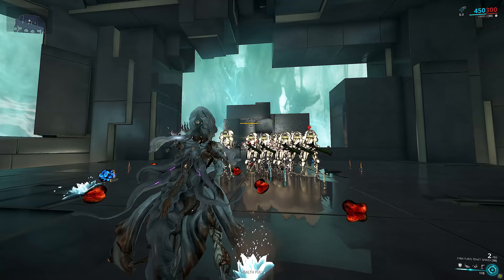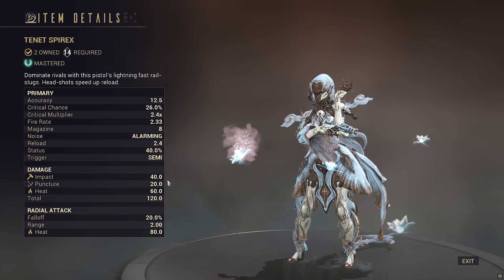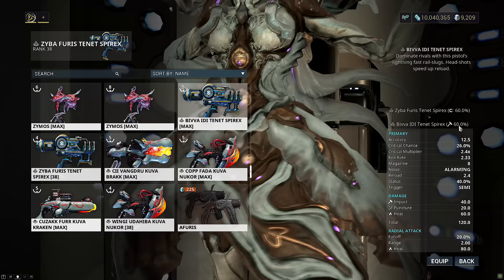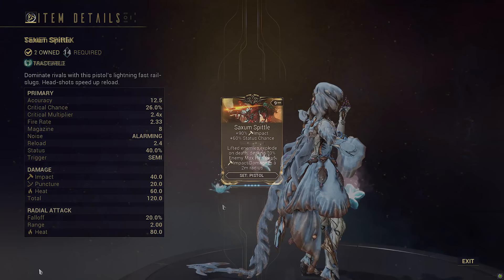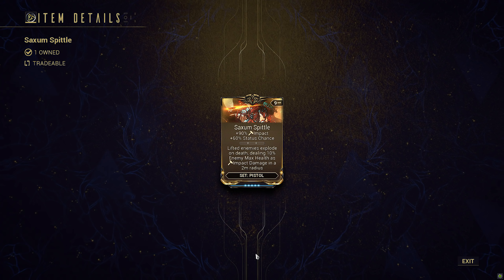This is where you are wrong. And this is where I was wrong too. The standard build makes good use of Spear X's sky-high status to spread viral, but you can actually use this to consistently spread impact procs instead if you go for an impact bonus stat. The higher fire rate of Spear X makes it much more comfortable to apply impact status than Chakir. It also has significantly higher status, meaning the massively increased multishot we now have will scale much better at applying status. Finally, pistols have access to better mods than primaries in general — better crit chance, better crit damage, and more potential for impact focused builds, such as Saxum Spittle, a plus impact plus status chance mod for secondaries that only has a melee variant and no primary counterpart.